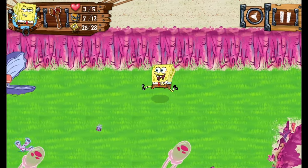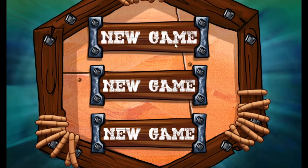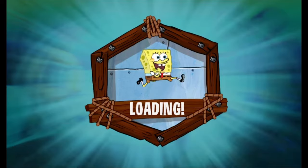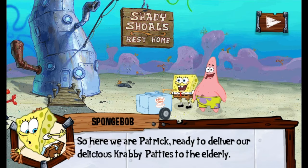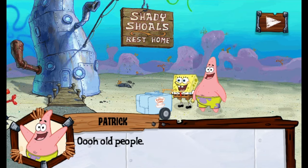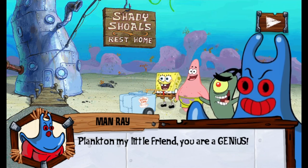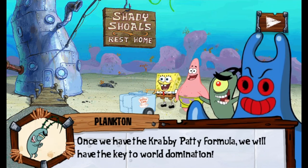We still have three more to go. Let's move on to Mission Through Time, based on the episode Back to the Past — one of my favorites from Season 7. This game also has a lot to it, so get ready. SpongeBob and Patrick are delivering Krabby Patties to the elderly at Shady Shoals Rest Home. Nearby, Plankton has teamed up with Man Ray and is planning to steal the Krabby Patty formula.